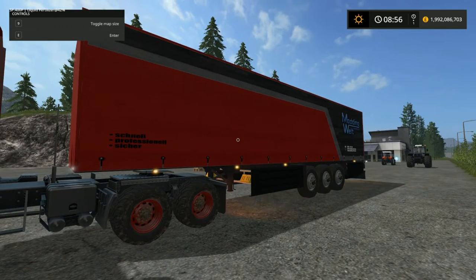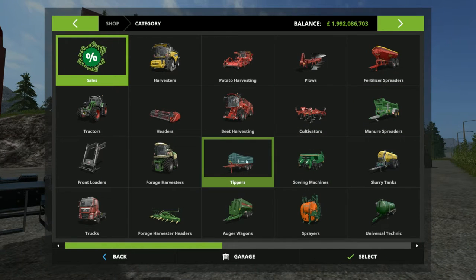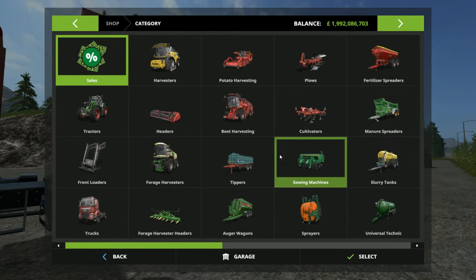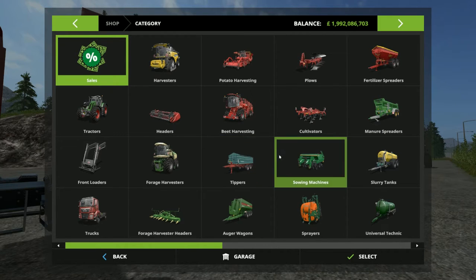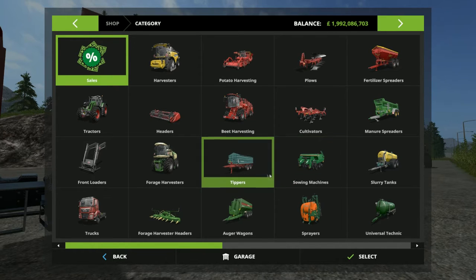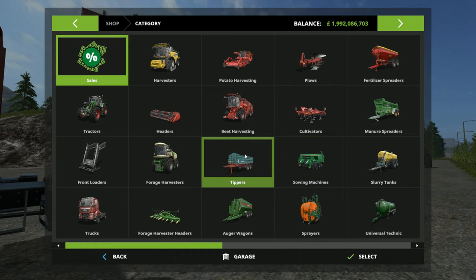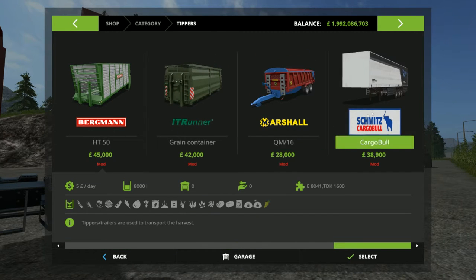I'll go into the cost and everything with you guys, and once you've downloaded it — the link to download this mod will be in the description down below, so please feel free to download and play with it as you wish. Once you've downloaded and installed it into your mods and made sure it's activated, you will find it in Tippers. Scroll right over and you'll see it's Smith's Campbell.